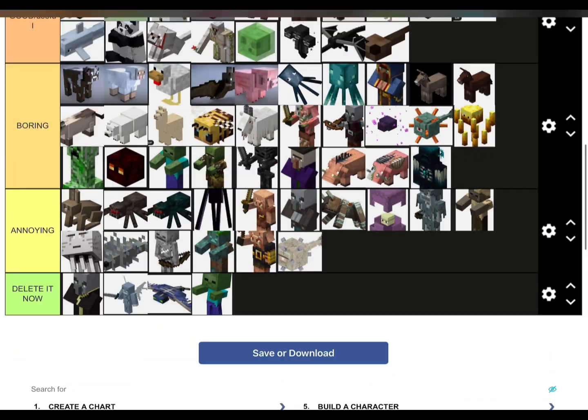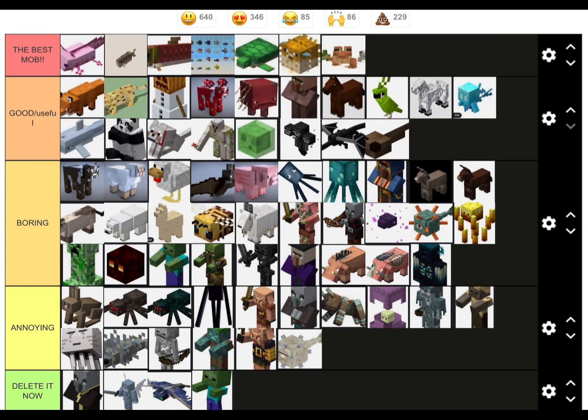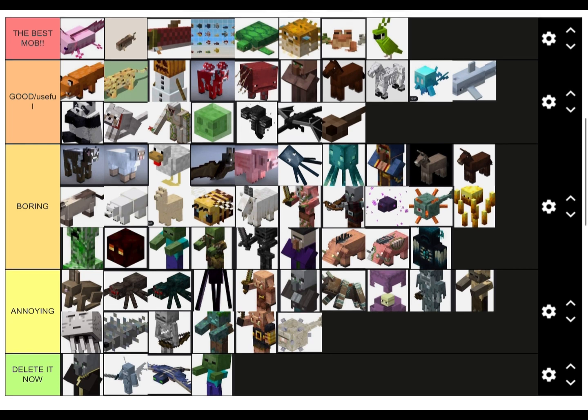Well that was quite a short video, but here's my list of all the mobs. If you disagree, that's okay. I basically only have aquatic animals up in the top tier. I would say parrot is the one land animal I'd put up there — yeah, just parrot. I hope you guys did enjoy. If you have suggestions for other tier lists or other games I should play, leave them down below in the comments. Have a good rest of your day!